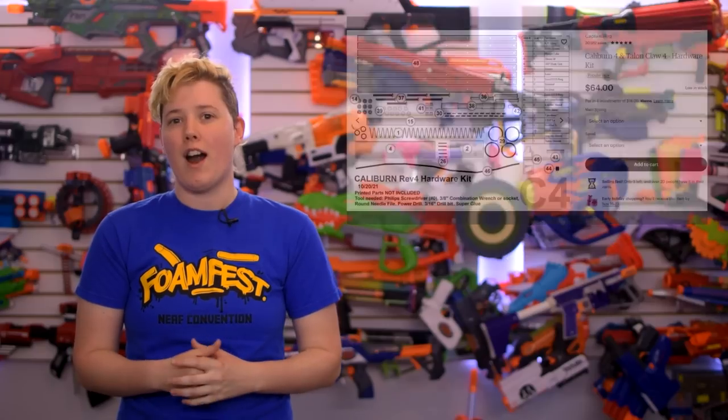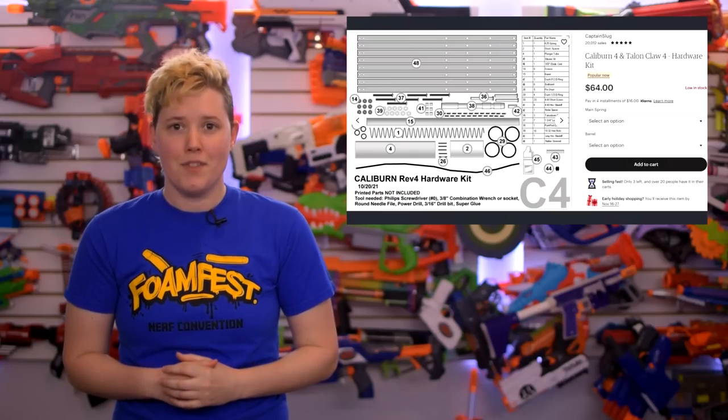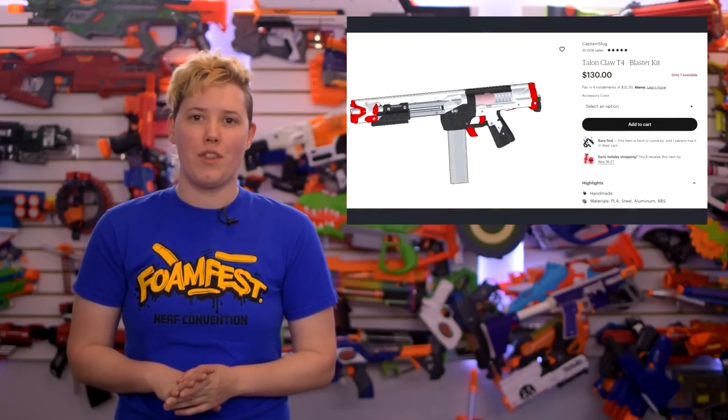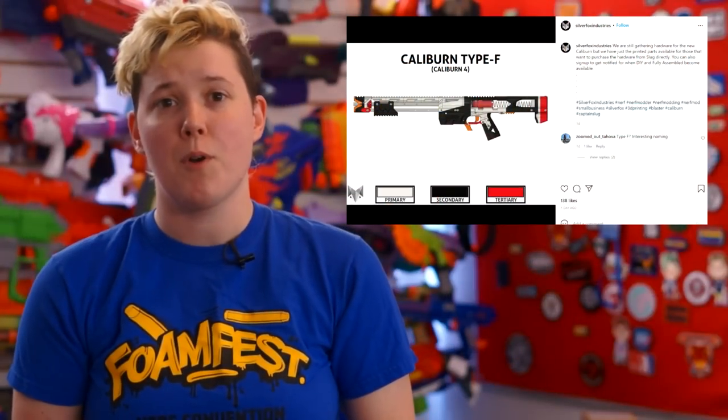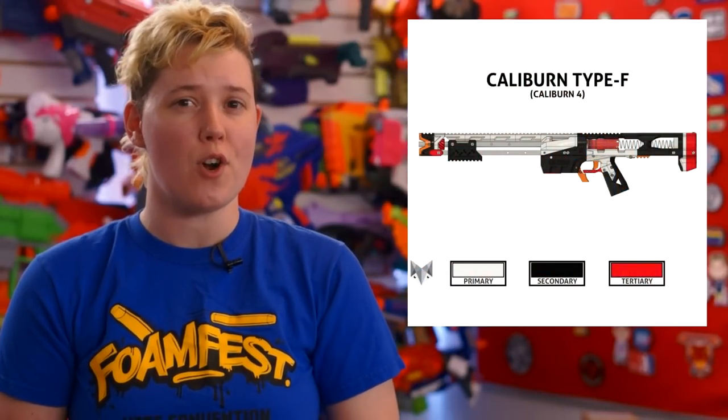A hardware kit for either the Talonclaw or Caliburn is $64. A complete Caliburn is $140 and a Talonclaw is $130. Both blasters will also be available soon from Silver Fox, who don't have the hardware just yet but are currently selling prints.